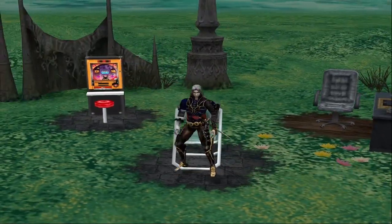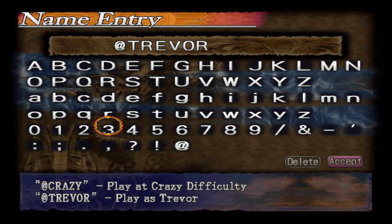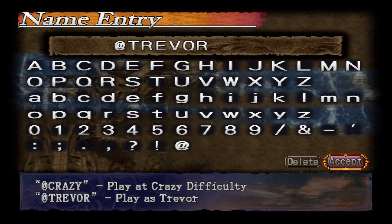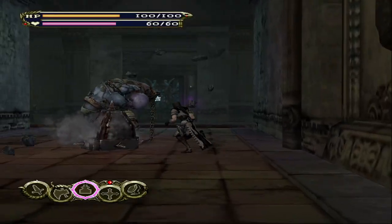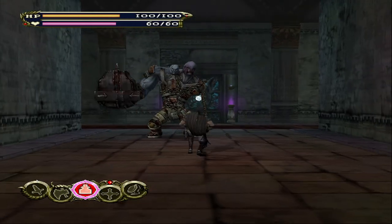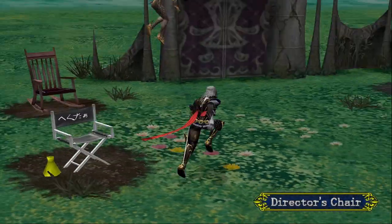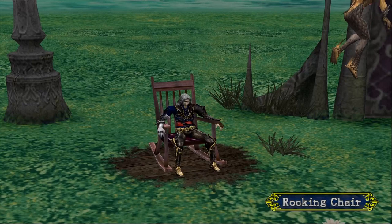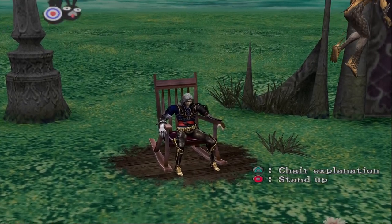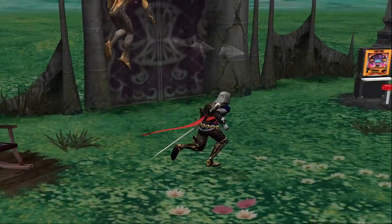I did want to mention the extra content that unlocks when you beat the game. Completing a playthrough unlocks two extra game modes. The first is Trevor mode, which involves going through the game playing as Trevor Belmont — the guy from Castlevania 3 and one of the cast of the Netflix series. There's not really any story to it, but it's a cool continuation of the Belmont mode from other Castlevania games. Second is Crazy mode, which gives all enemies 10 extra levels and the stronger enemies 20 extra levels. It's absolutely no joke when it comes to difficulty, and it even unlocks a special item if you beat it.